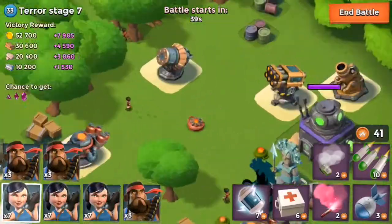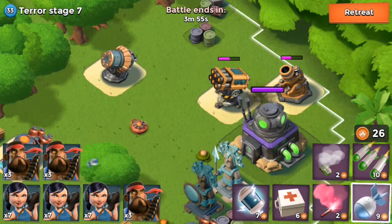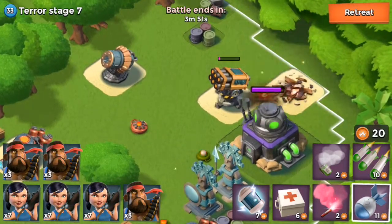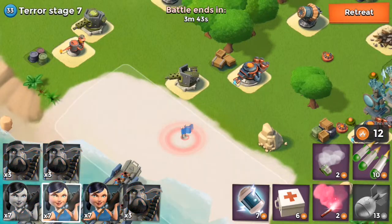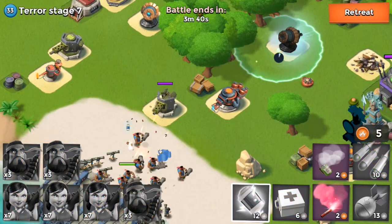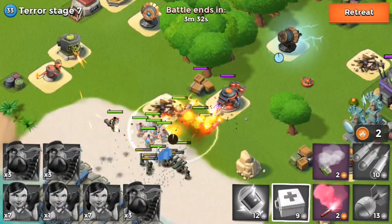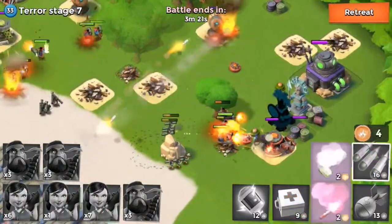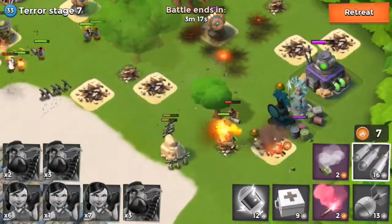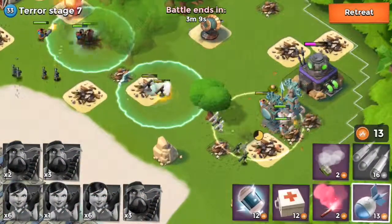Duck to Terror Stage 7. Let's jump in. There are quite a few buildings here that are really powerful and have a whole lot of health to them. So let's start going through them. Let's take out this first, go down and deploy our troops. And let's throw a shock launcher on the shock launcher because even though it's not super powerful, it does take out about 21 health points per second from our beloved troops.